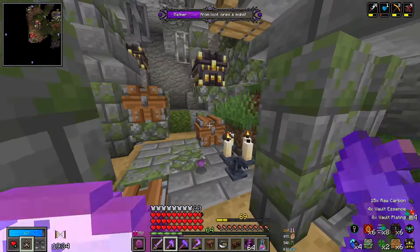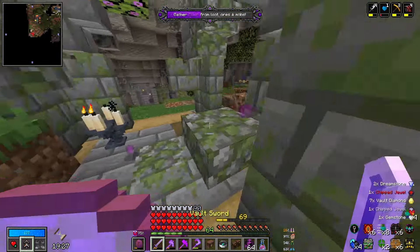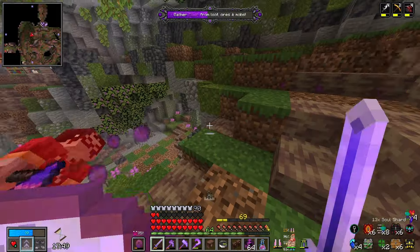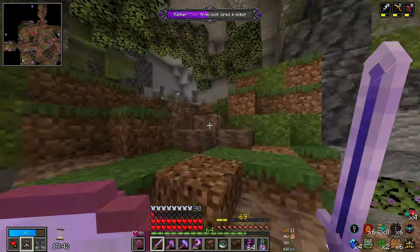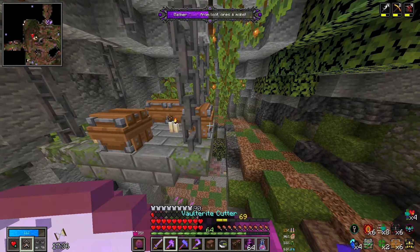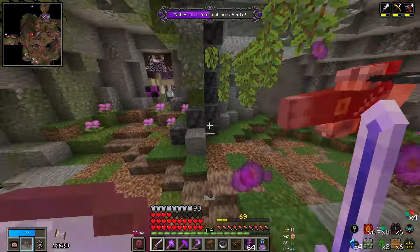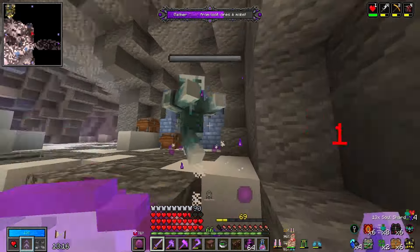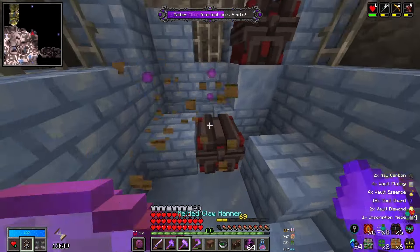At least these guys are relatively low health, so even though they have extra they're still just dying in one hit, which is very nice. And the 4x plentiful means we get a decent amount of ores, which is also very welcome. Although the additional traps is not the best — not my favourite. On the plus side, we're almost halfway through our elixir and we're not halfway through the vault, so that's good. That's the benefit of having so many more mobs and everything than usual.